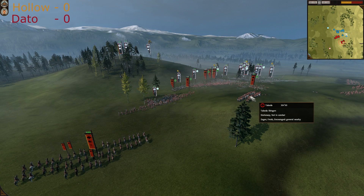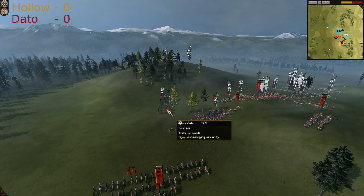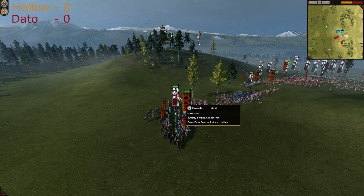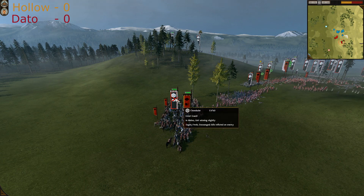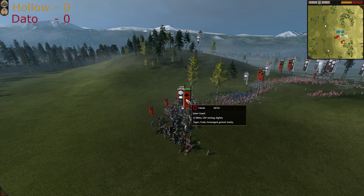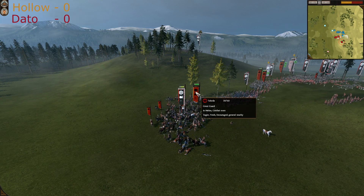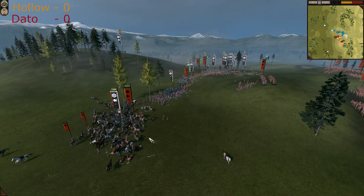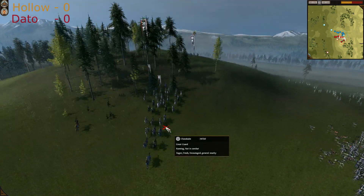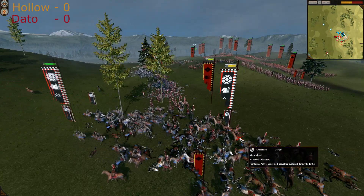Color units are standing idle and more Yari Ashigarus are coming. Look at the formation of the great guard — that charge cost them so many warriors. The Takeda unit was winning slightly because of that bad formation charge. Now the second charge from the great guard.